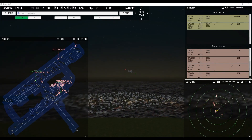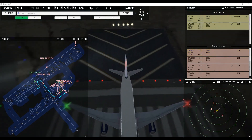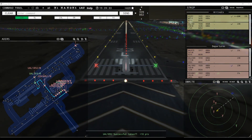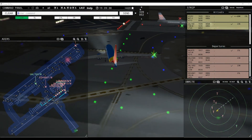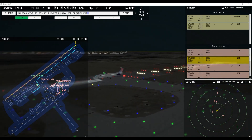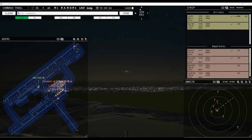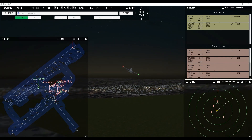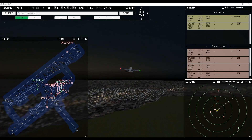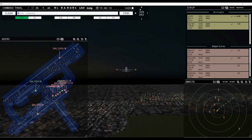Southwest 2015, runway 23R, line up and wait. Southwest 4423, runway 23R, line up and wait. Delta 615, contact departure. Delta 2309, contact departure. Southwest 4423, wind 338 at 2 knots, runway 23R cleared for takeoff. Spirit Wings 410, runway 23R, line up and wait. Runway 23R cleared for takeoff, Southwest 4423. Spirit Wings 410, runway 23R, line up and wait. Southwest 2015, contact departure. Only got five more departures — then it'll be 50 movements in about 50 minutes, which is not too bad for such a small airport.